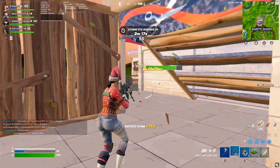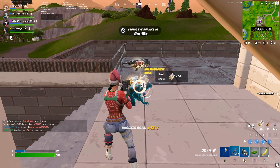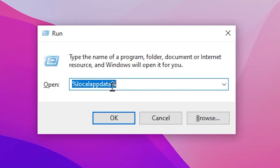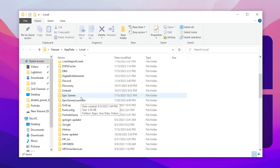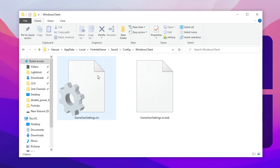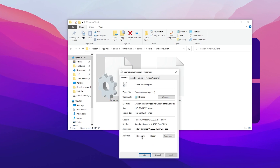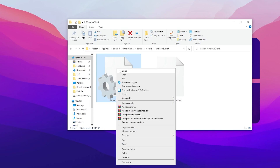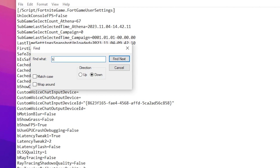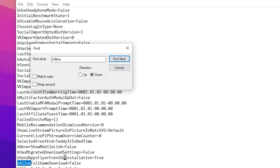In the next step we are going to configure our Fortnite game settings and delete all the crash reports. Press Windows+R from your keyboard and type %localappdata%, then hit OK. Scroll down and find the Fortnite Games folder, go to Saved, Config, WindowsClient, and there you will find your GameUserSettings.ini file. Right-click, go to Properties, and make sure to uncheck the Read Only box, then hit Apply and OK. Right-click, go to Edit, and press Ctrl+F to search.